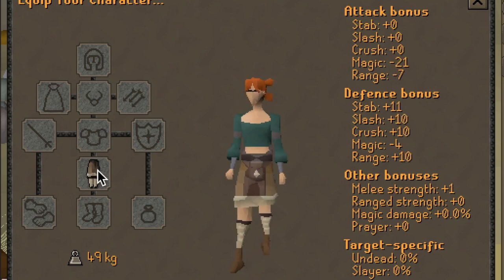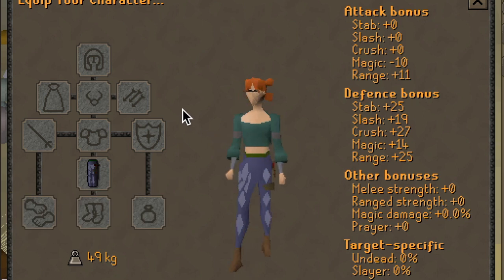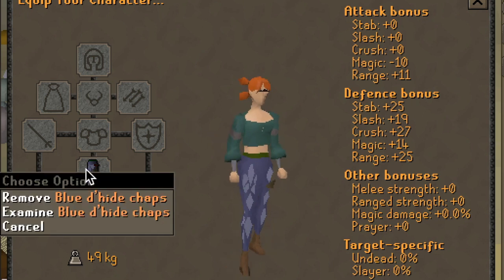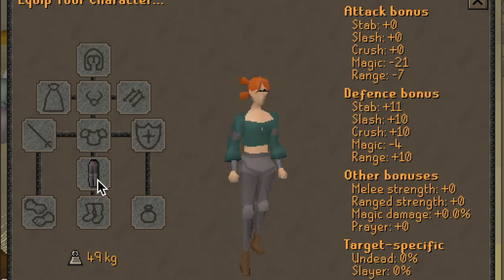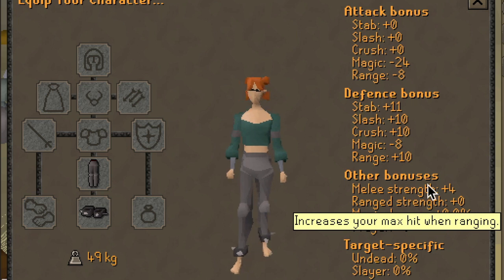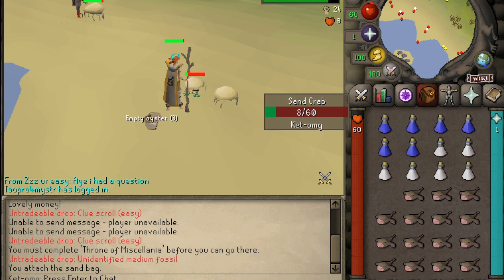A few other things to mention: if you do not have the Freminic Kilt, you can always use the best Dragon Hide chaps that you have for maintaining defense bonuses, which are actually a little better than the kilts anyway. And if you do not have Ranged on your Obby, you can always just use the standard Iron Plate Legs. If you do not have the Manacles to provide the plus four melee strength, you can always just use Iron Boots. So definitely take all those options into consideration when choosing your gear loadout.